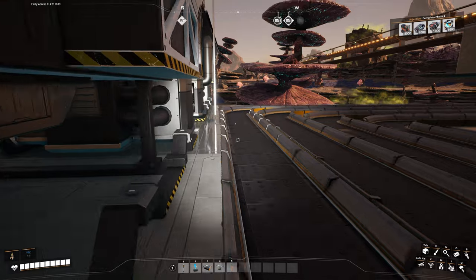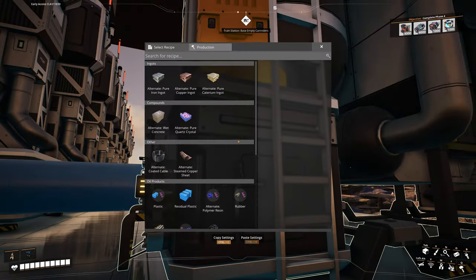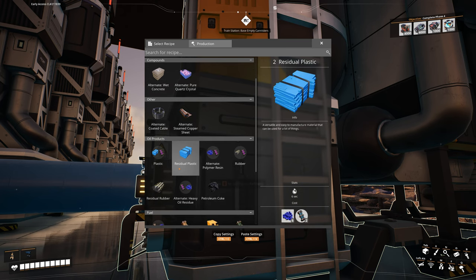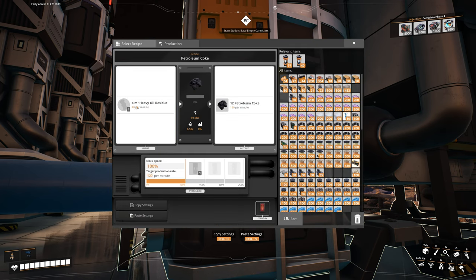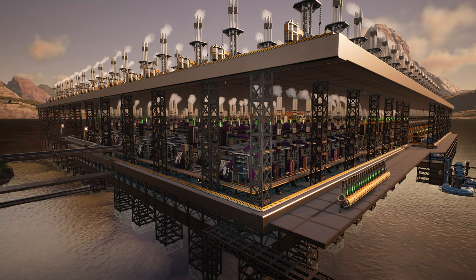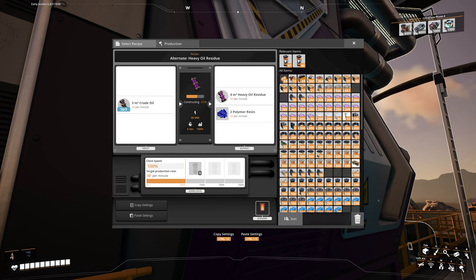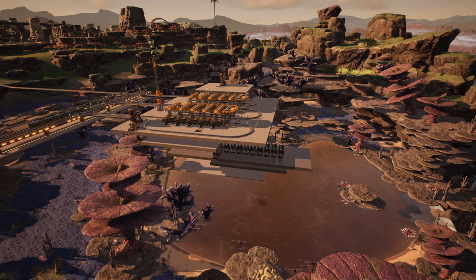I need to feed this machine petroleum coke. To make petroleum coke we just need heavy oil residue, and we definitely know how to make that from the power plant - it just requires 30 crude oil, outputting 40 heavy oil residue, with a byproduct of polymer resin.